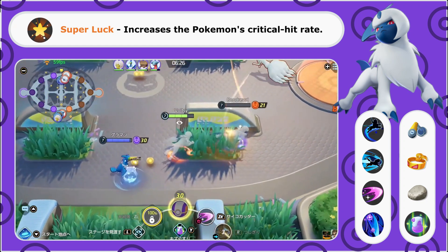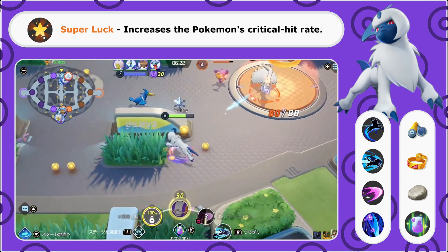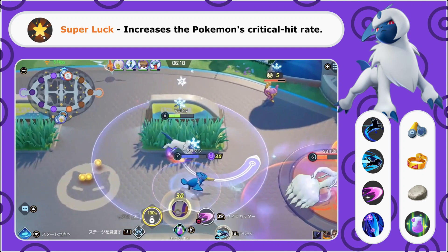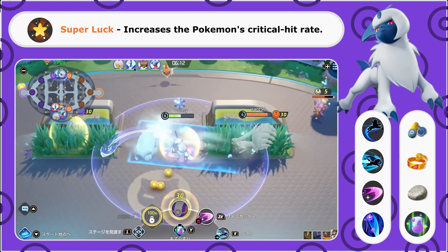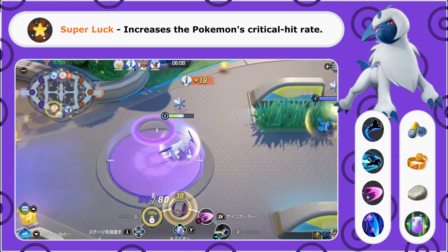His actual passive ability is called Super Luck, and this simply increases Absol's critical hit rate. Obviously Absol is a champion that wants to hit those crits, which is why we also took the Scope Lens to give us a really high chance to get those critical hits and pump out massive damage in an instant.